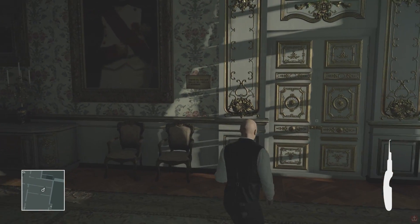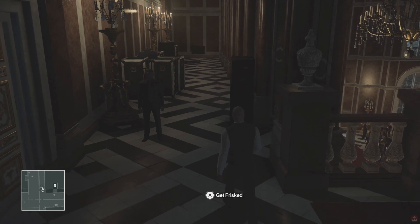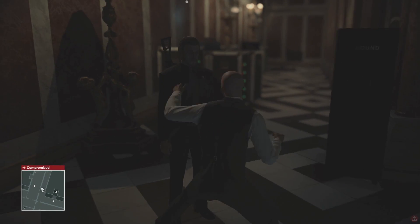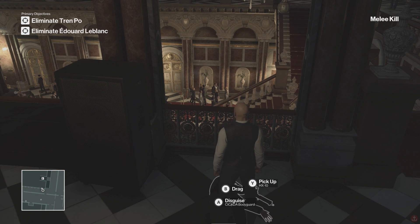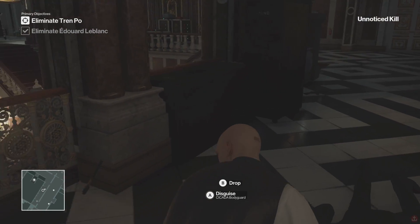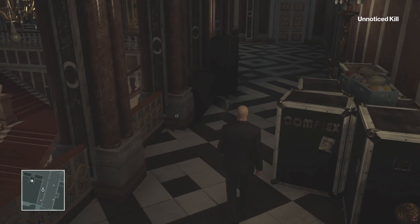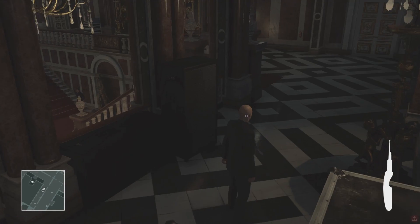I'll equip my lockpicks just so that no one suspects a thing. Let's go ahead and take this guy down for good, because last time I kind of just knocked him out. Sir, please stand still, I have to do a routine check. Are you carrying anything that could be seen as a potential threat? Alright guys, he has been eliminated. It kind of took me a little bit - I had to go back in and weasel my way back into the system, but I managed to do this without alerting anyone.